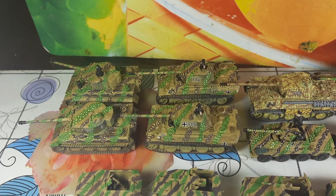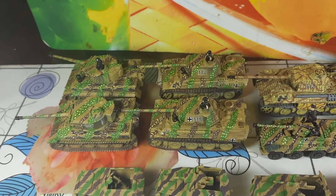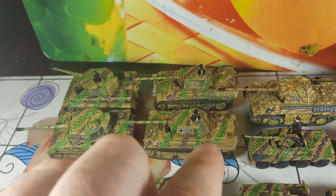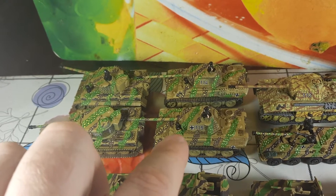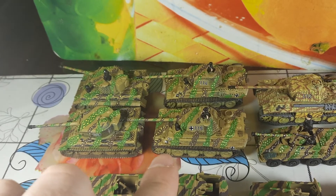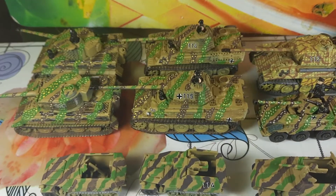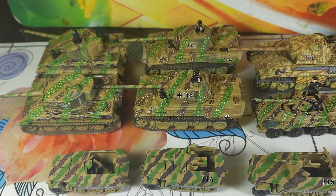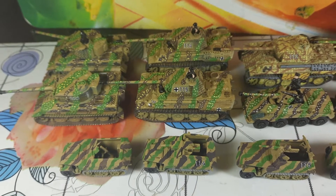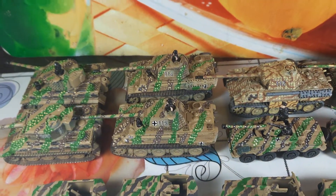You will tell me that this camo, like bush camo, is not supposed to have like dots between the green and brown, but I also saw this type of camo on a real Panther, so I think they exist and I wanted them to look like that.